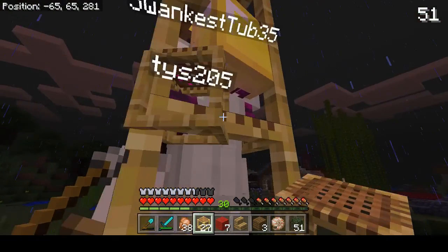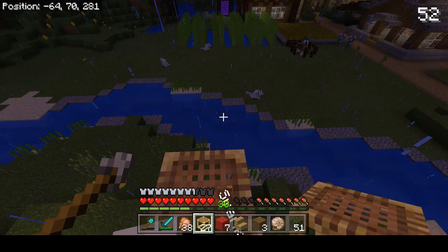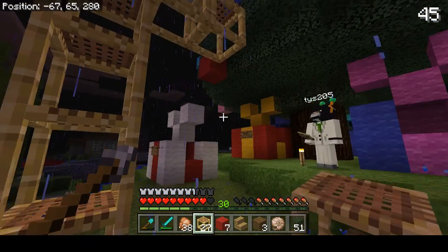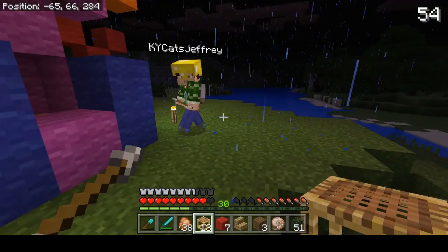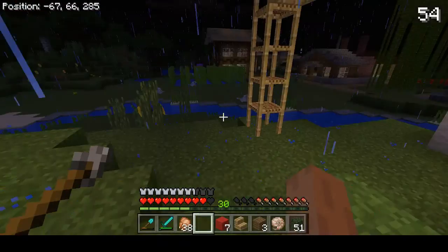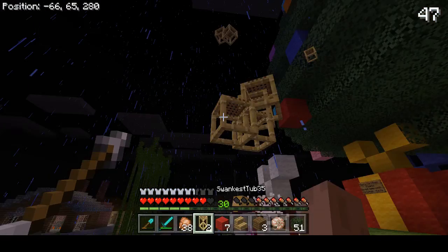And if I put it on the side like so, it's actually like scaffolding, so you can also build along like this. And the best bit about the scaffolding is that if you break the bottom block, it all comes down.